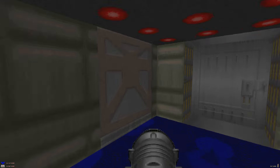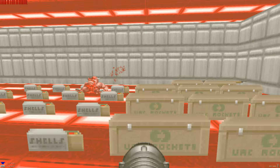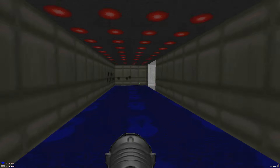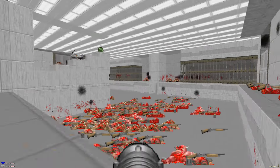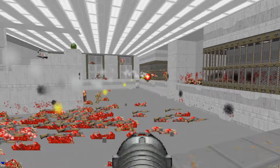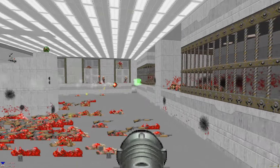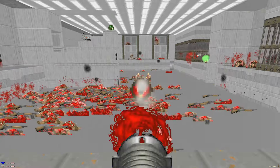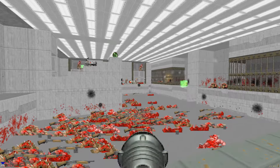The big threats are the shotgunners really, because they can chip your life down — and that's no good. Careful when going to the edge — you can't fall off, not that it's any problem, but it can disrupt your aim.